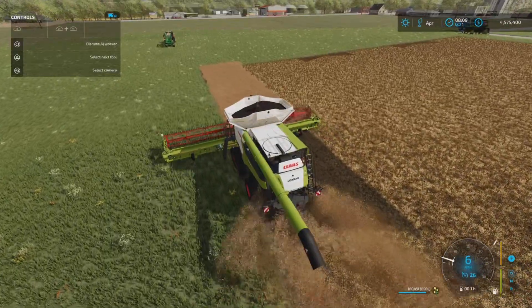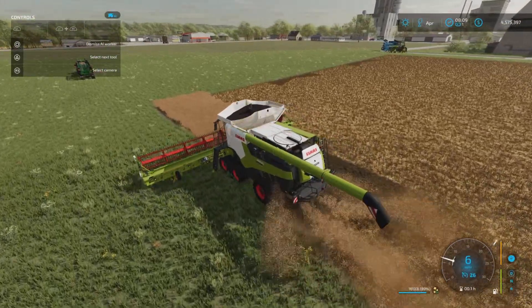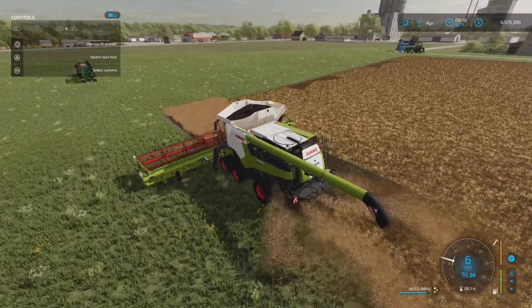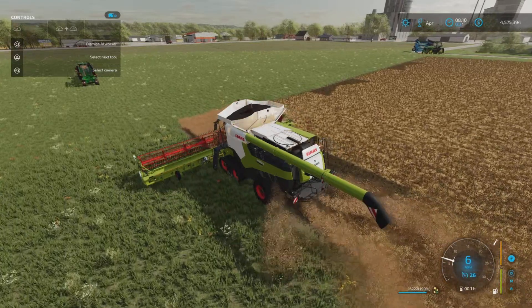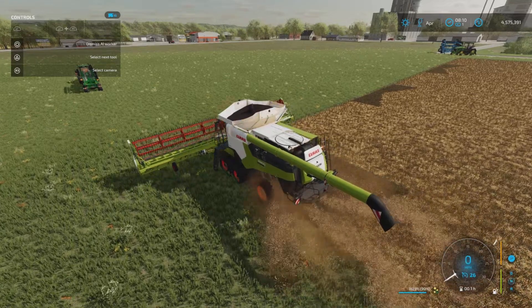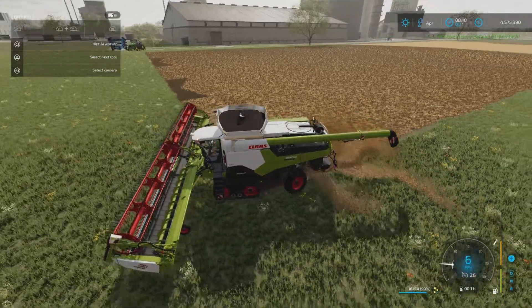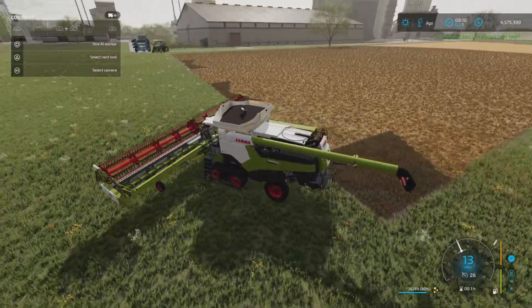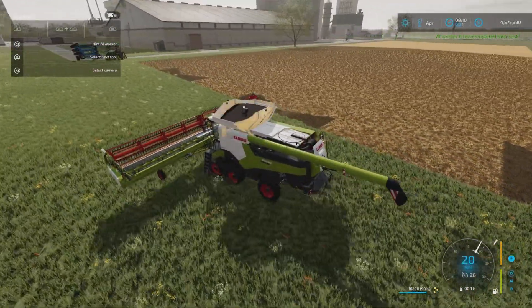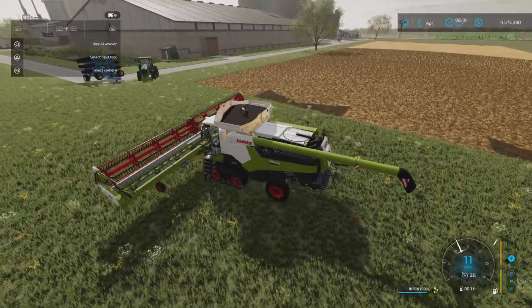The first phase is coming to a close. I'm going to go back to the save and seed again, but this time we're going to put a beehive down. I'll need a trailer because if we do get increased yield I'll need to empty the harvester. First test — off the field with no beehives, no extra yield bonus for pollination: 16,291 liters.